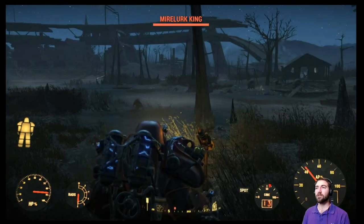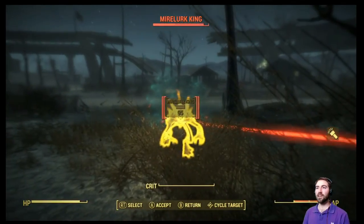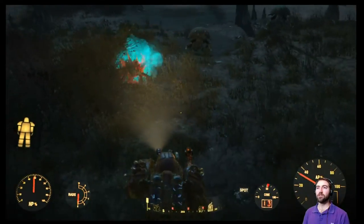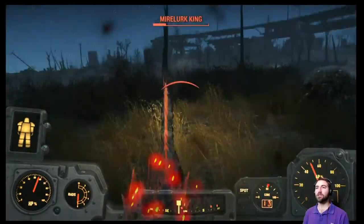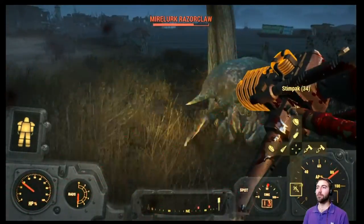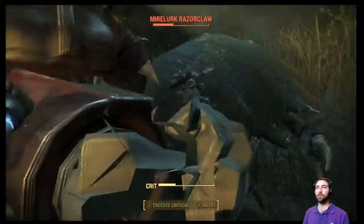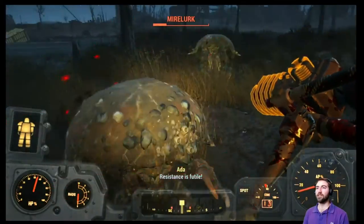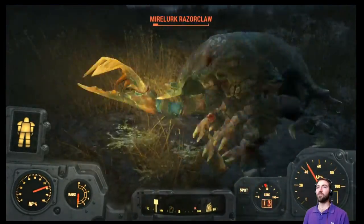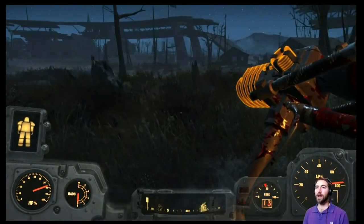Oh, it's a Mirelurk King. You know what? We're going to fight a Mirelurk King and that will be the end of our episode. Did you just get hit by Ada's bat? Wow, you're powerful — powerful little sucker. Taking a lot of health out of me. Back to first person. Hard was a good change — things are tough. I feel like I have to back off and be smart about what I'm doing. Heal up. Mirelurks are my ultimate enemy. So many builds have died to Mirelurks — such a challenging group. Okay, there we go. Happy with that.